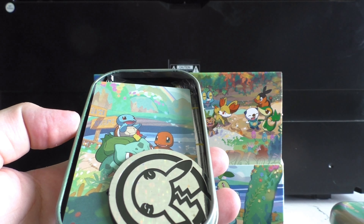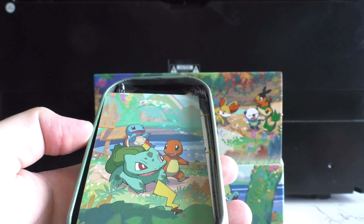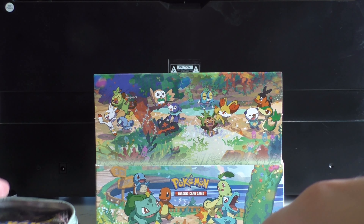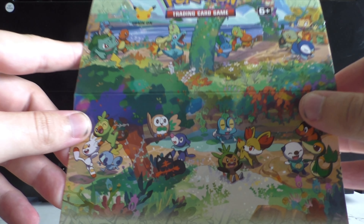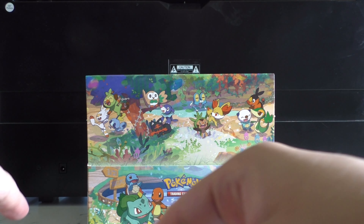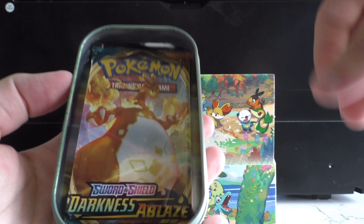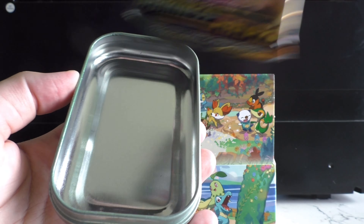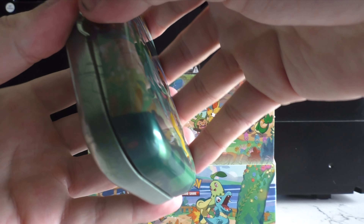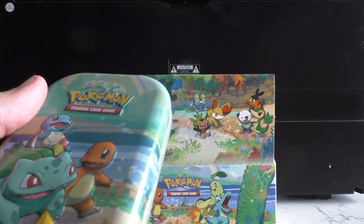We'll open up this one with the first region, then we get a coin that has the 25th logo on it. We get an artwork of the region as well. I believe if you put all eight together, it looks something like this — if you guys can see that. We also get inside here two Celebrations packs, like I said, and then just a random Sword and Shield. This one's got Darkness Ablaze. All the other tins will have something similar, apart from a different artwork and a different Sword and Shield pack.